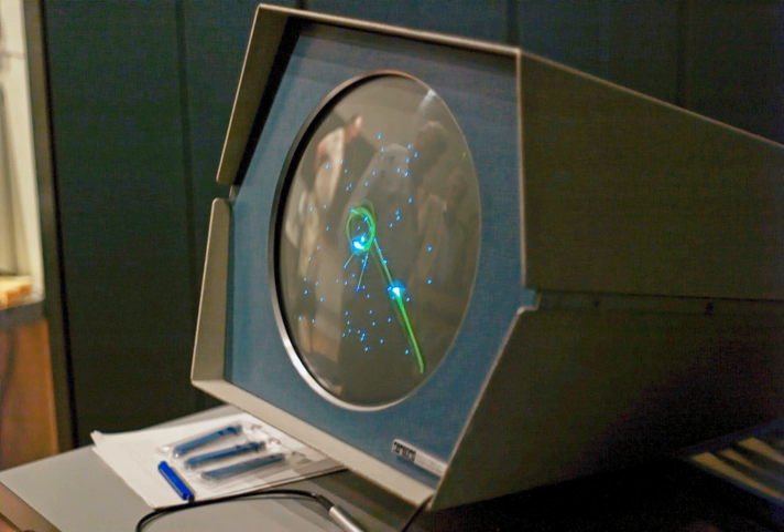The game features two spaceships, the Needle and the Wedge, engaged in a dogfight while maneuvering in the gravity well of a star. Both ships are controlled by human players. Each ship has limited fuel for maneuvering and a limited number of torpedoes, and the ships follow Newtonian physics, remaining in motion even when the player is not accelerating.